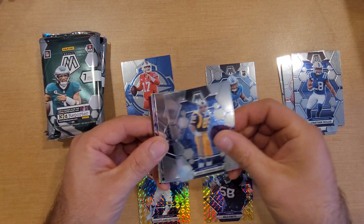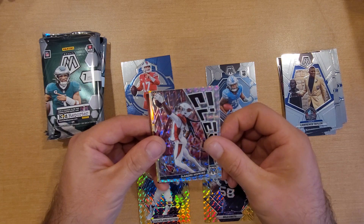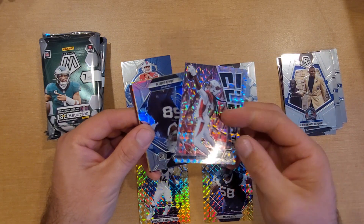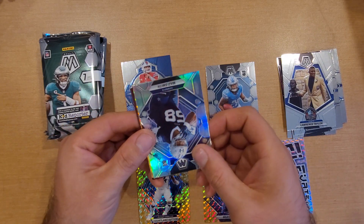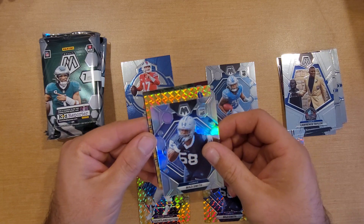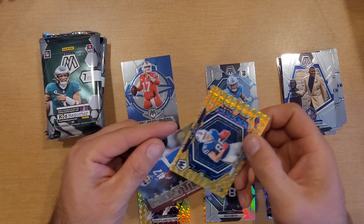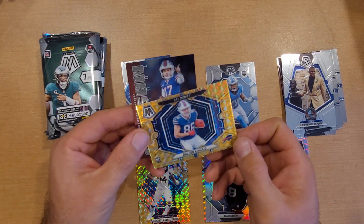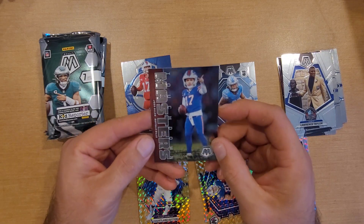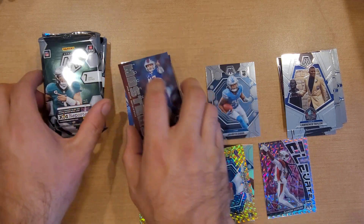We got a Jonathan Taylor, Youngblood, Lawrence Taylor. Got a DeAndre Hopkins for Elevate in a silver — that's what that one looks like, a little silver mosaic. We got Smith again, except this time in a silver. And another rookie, Mr. Dalton Kincaid. The Dalton Kincaid — got Bills back to back there. Dalton Kincaid for our yellow debut. And then a Josh Allen Touchdown Masters — that's what the back looks like.